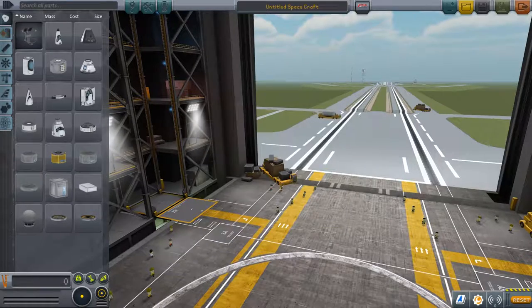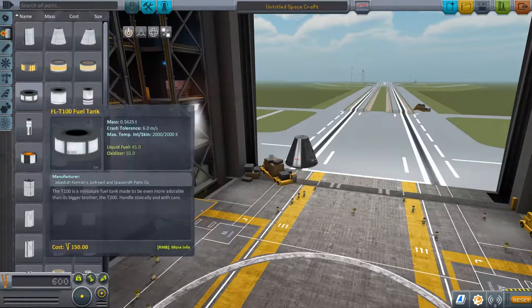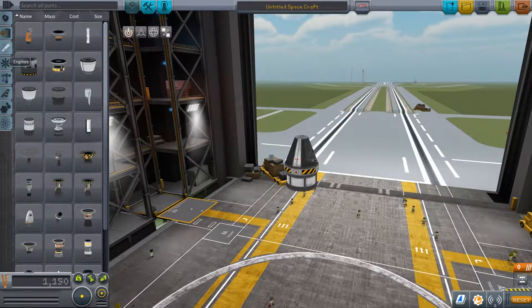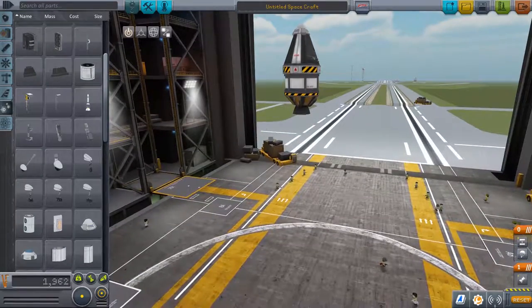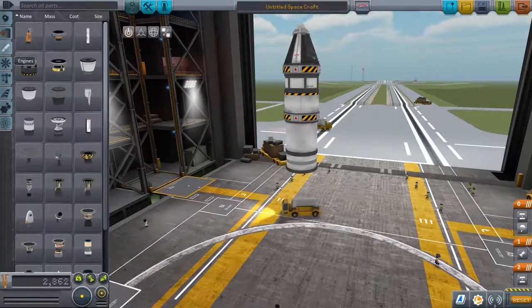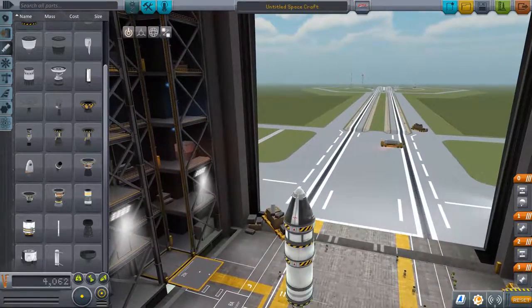The first thing I decided to do was build a new rocket, since y'all might not know how to build one, or maybe you have one that's just not quite working the way you want. I went for mostly Mark I parts, as those are usually the ones you start off with. I'm in sandbox mode, so I'm going a bit out of my way to build something more complicated than what you'd get starting in career or science mode. This rocket is going to be pretty overpowered — there's an engine for the pod itself, a second stage for boosting into orbit, and a third stage to get it almost to orbit.